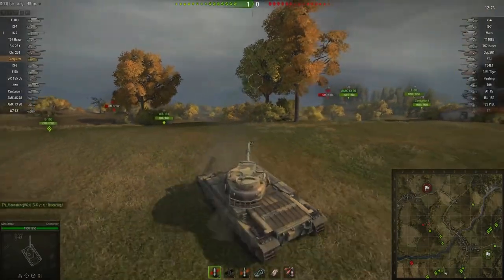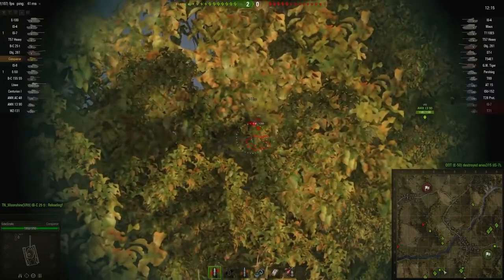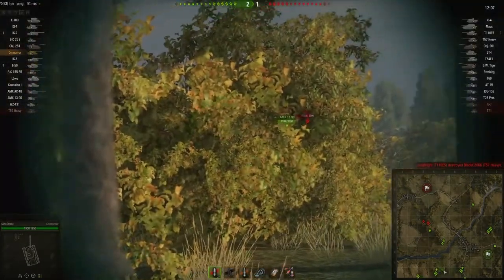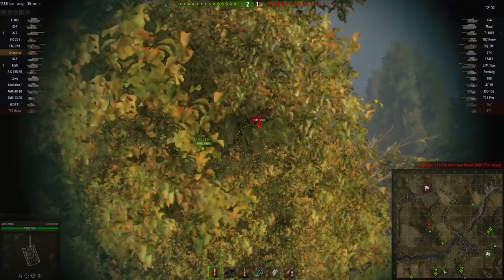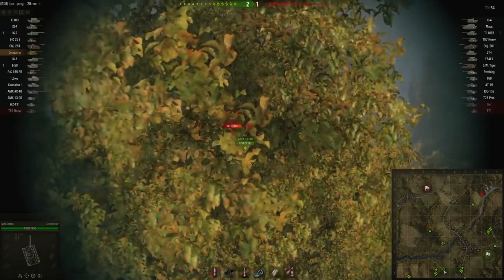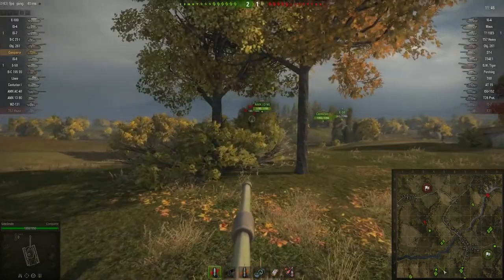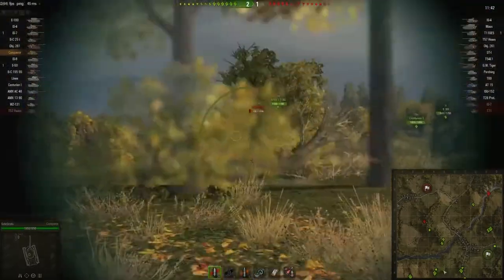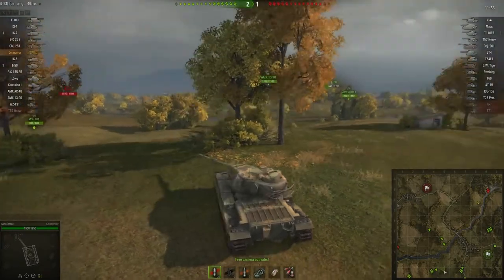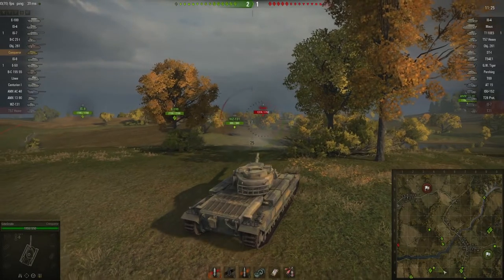Allied forces engaging the IS-7 — he's seen better days. E50 finishes him off. T69 coming back out but we miss him as he pulls back around — not enough time to get that shot out. IS-4 still just looking to come over that hill, perhaps trying to spot the enemy for their artillery. A Pershing showing up — 380. He backs off; somebody hits him for 554 and he's done — 130 HP left, a one-shot for nearly anybody. Constantly looking around, checking the mini-map for extra targets, still maintaining a good position behind this bush at least from the front angle.